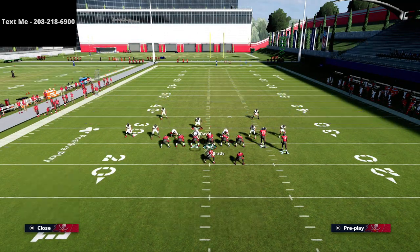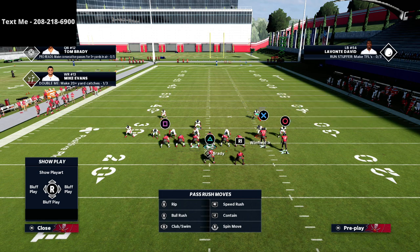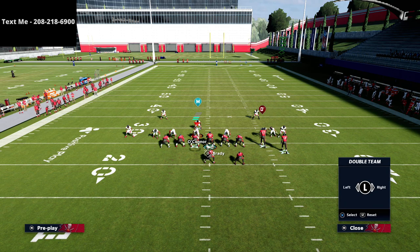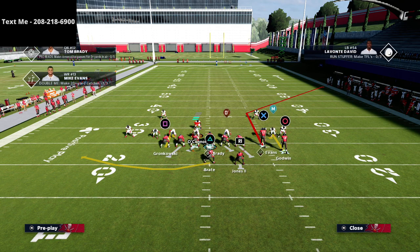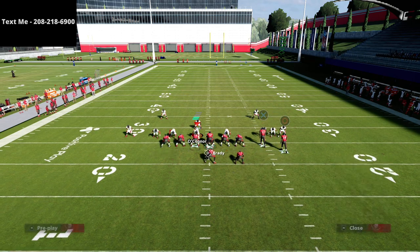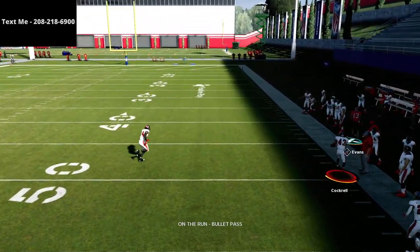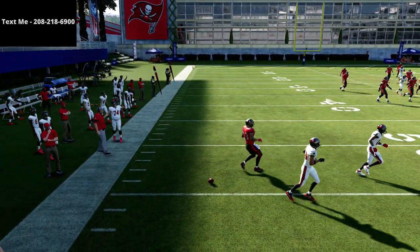Defensively they'll move a linebacker out to stop the rollout, but the cool part about this offense is you can double team the nose tackle and ID whoever you want on the outside so your running back picks him up. Then at the snap you get this nice cut block, you can roll out and throw whatever route you want. That's a little overview of the formation.